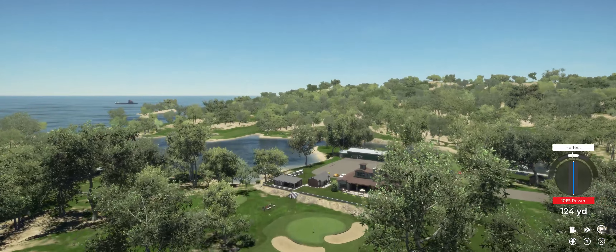Here we go — hole number 17, ready to go. Great contact. We're on the green. If you can sink this, snatch a birdie and be on our way. And you're showing us how it's done — fourth birdie of the day so far.